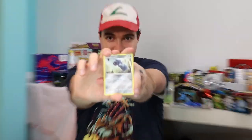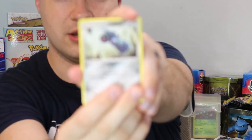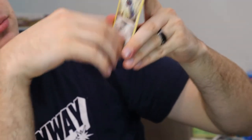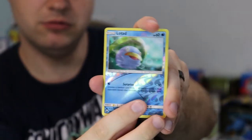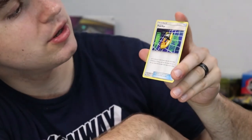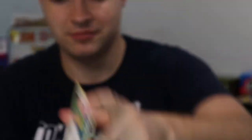Now time for the third one. Let's do this. We got a Bulbasaur. Yep, there we go — Bulbasaur. Love Toad. Ooh, that's a reverse holo. And PokeNav. Now let's go on to the fourth. Let's see if our wish came true guys.